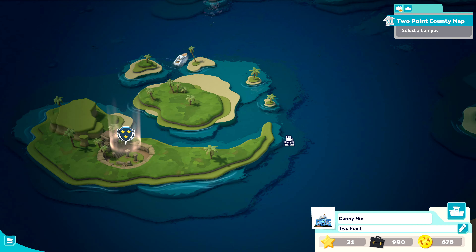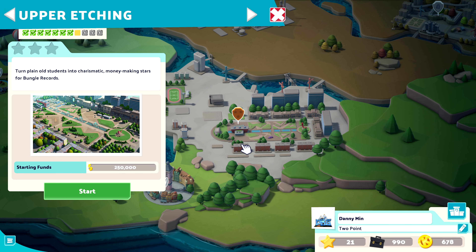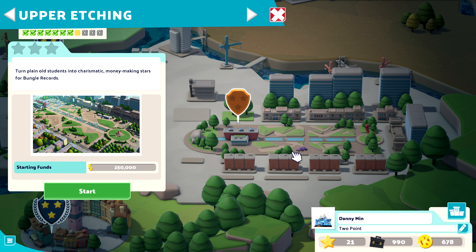Next campus is Upper Etching. Turn plain old students into charismatic money-making stars for Bungle Records — oh, is this the singing one? I think it is. We'll do this in the next episode. Next episode we'll be heading to Upper Etching. That's going to be it for this episode — as always if you'd like to leave a like, comment, or dislike please feel free to do so, and hit the subscribe button if there's more you'd like to see. I've been Dannyman, this has been Two Point Campus, and I will catch you later.